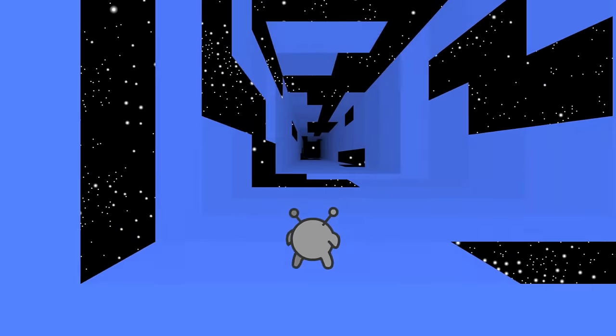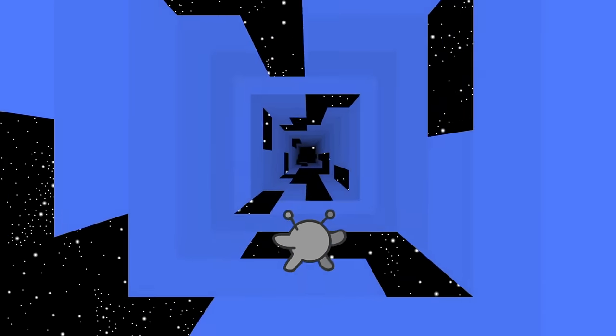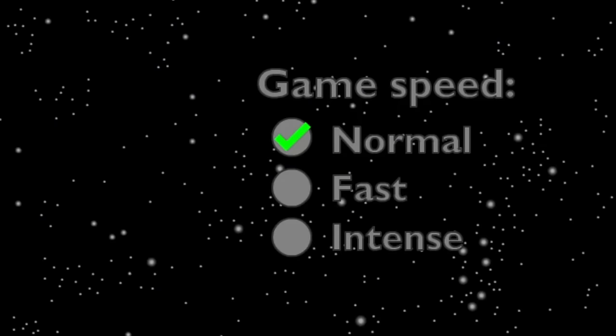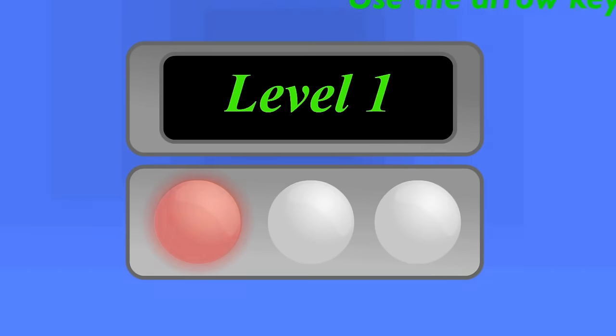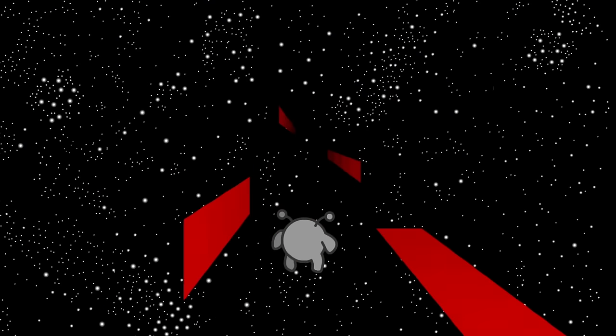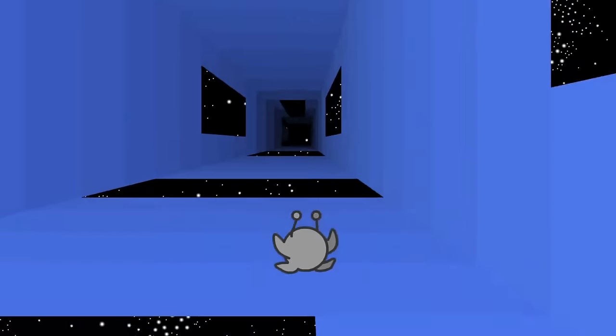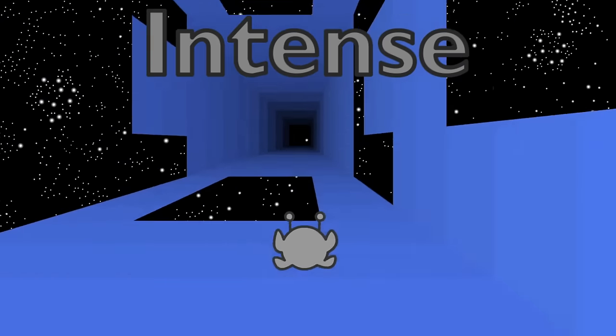People loved the game for its simplistic yet fluid gameplay and its easy to pick up and start nature. You selected a speed, clicked on adventure mode, and you were off to the races, seamlessly moving through the game's 50 levels. The game also featured an infinite mode and an unlockable intense speed to give the game more replay value.